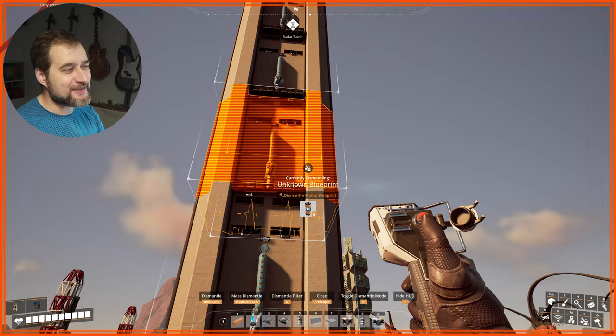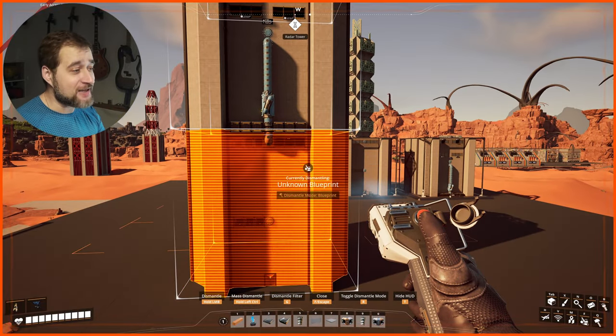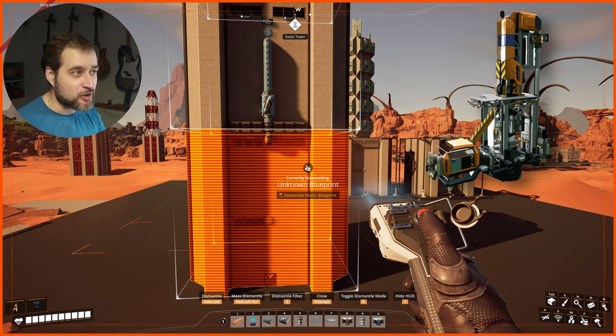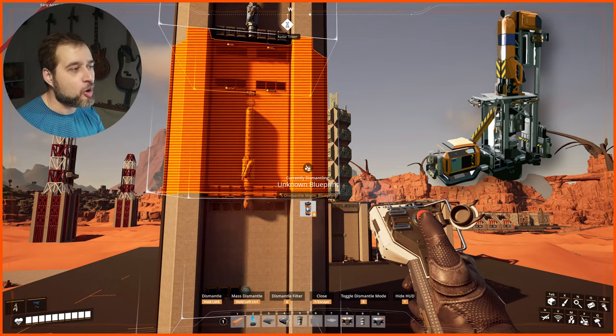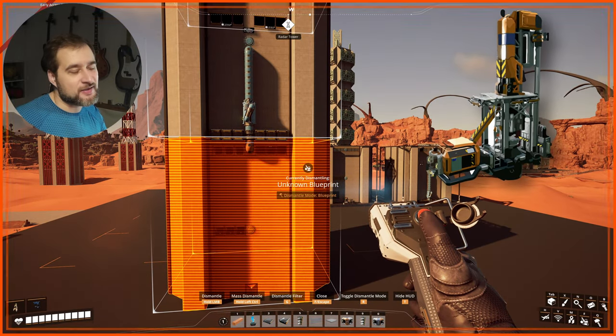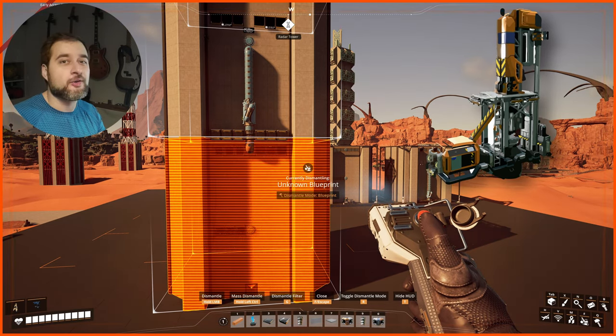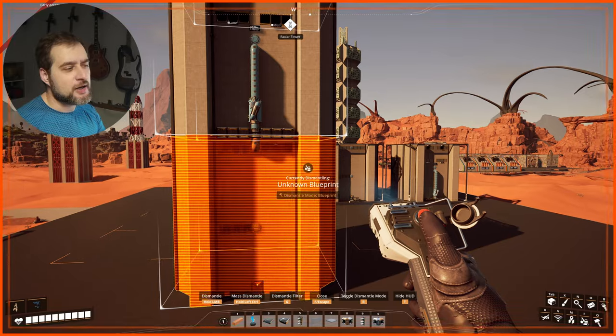There is one blueprint that handles all the connections and the production. But I also have one decorative exterior blueprint for my miner, which is basically the foundation for the whole thing. You can get away without using it — you can just have the miner on the side. But I prefer to cover my miners when doing these modular smelters and modular refineries.